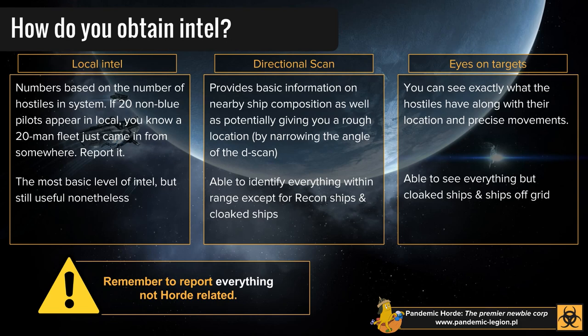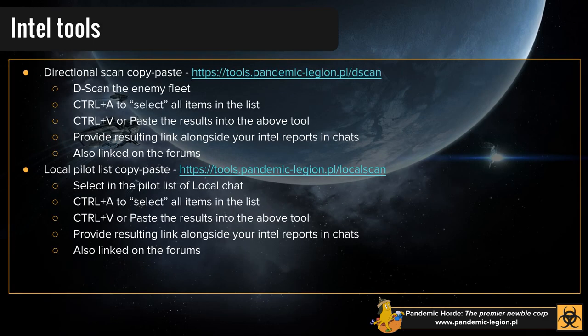When gathering Intel in Horde space, gather on everything you can. Anything that's not Horde or Horde allied — like Spaceship Samurai and Honor — report it. If it's one dude or a hundred, report it anyway as accurately as possible. Doesn't matter if somebody else reported it two systems ago when the guy was moving around — report it anyway. Keep that Intel up to date. Maybe you don't really have the time to count through your dscan list, or it's got a hundred ships on it — you're not going to count a hundred ships on dscan because by the time you're done, they're going to be four systems away. Same with local. There are tools for that.